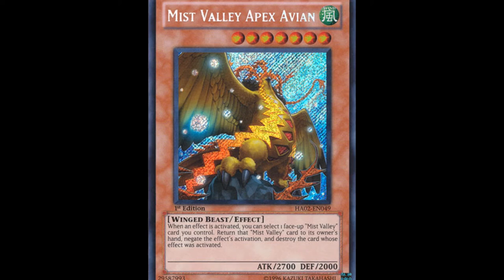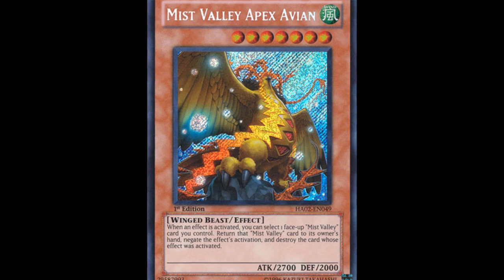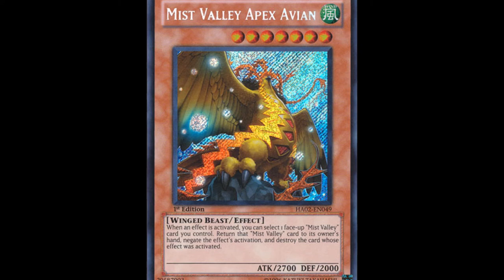The Zephyrs were already reprinted in the Megatins, so making them even more accessible with super rare reprints rather than their original rarities — I guess that's fine for the Zephyr players. But for the Magician players, all of the new cards are ultra rare. Even the super rare reprints that are probably going to cost less than a dollar, the ultra rare reprints might be high-priced — maybe 10 to 15 dollars.